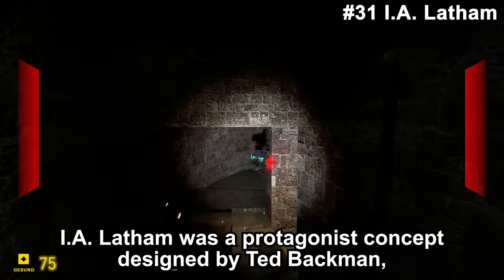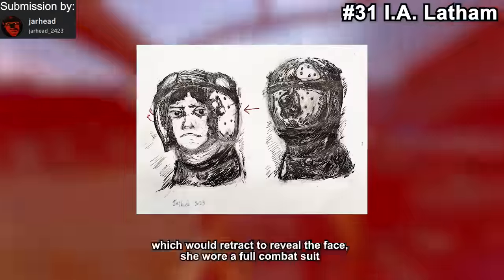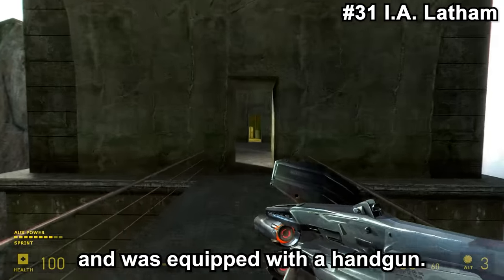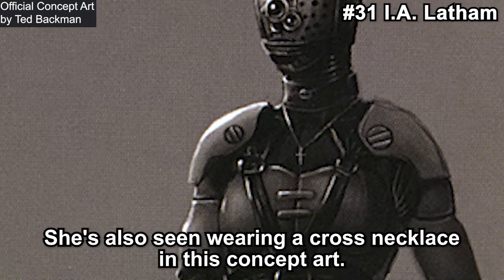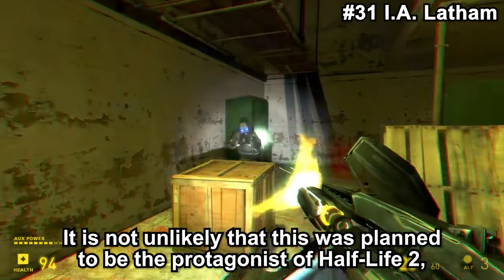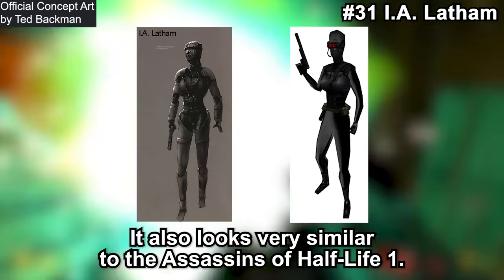Leifu was a protagonist concept designed by Ted Backman, the same person who designed Mr. Friendly. It was a female human character wearing a helmet which would reject revealing the face. She wore a full combat suit and was equipped with a handgun. She's also seen wearing a cross necklace in the concept art. It is not unlikely that this was planned to be the protagonist of Half-Life 2, or perhaps a very early concept of Alyx. It also looks very similar to the assassins of Half-Life 1.